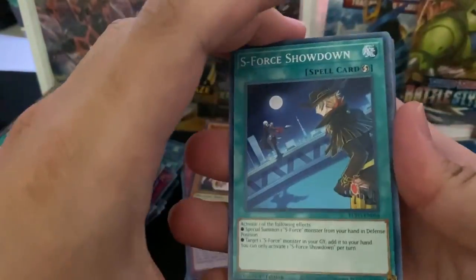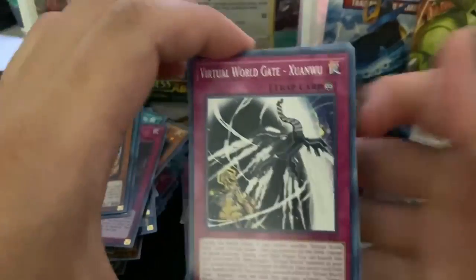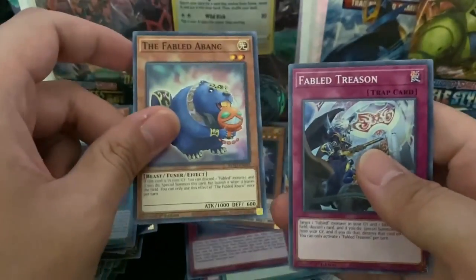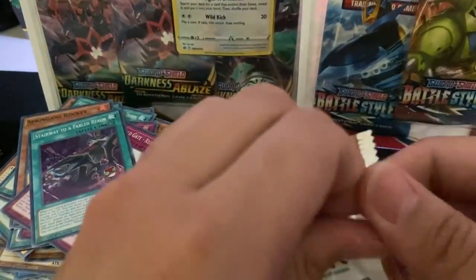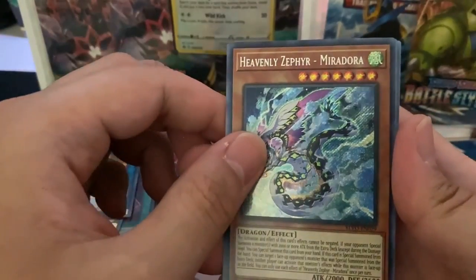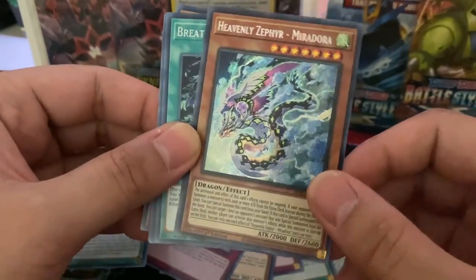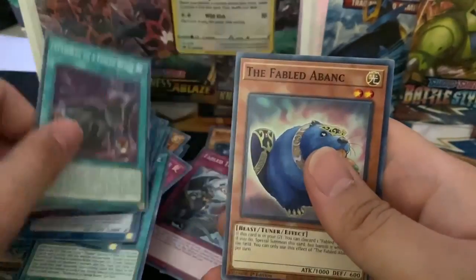I think about three packs left after this guys. S-Force Showdown, Springens Kaw, Army Troops, Springens Rocky, and a hollow Warrock Fortia. Virtual World Gate Shuanu, Stairway to Fabled Realm, the Fabled Bonk. Armed Dragon Lightning, Springens Rocky, and a Heavenly Zephyr Miradora — secret! That's a cool looking card right there guys. Breath of Acclimation, Virtual World Gate Shuanu, Stairway to Fabled Realm, Fabled Bonk.